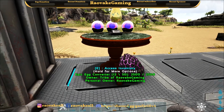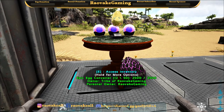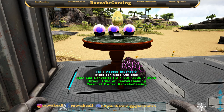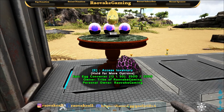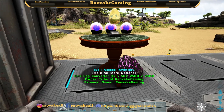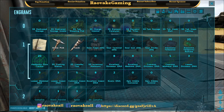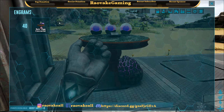Hello and welcome everyone. RoveEggGaming here doing another mod showcase. Today is Emporium Evolved Epic Egg Converter. The station's name is Epic Egg Converter, and we have the engram for it.